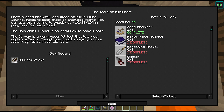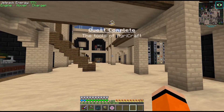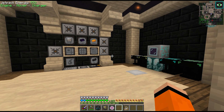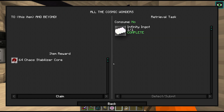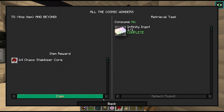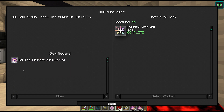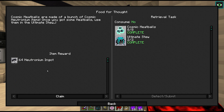We also need the journal, trowel, and clipper for that quest. And look — our infinity ingot has arrived in the ME system! All the cosmic wonders, 64 chaos stabilizer cores, 64 ultimate singularities, and 64 neutronium. We could deal with a bit more neutronium please.